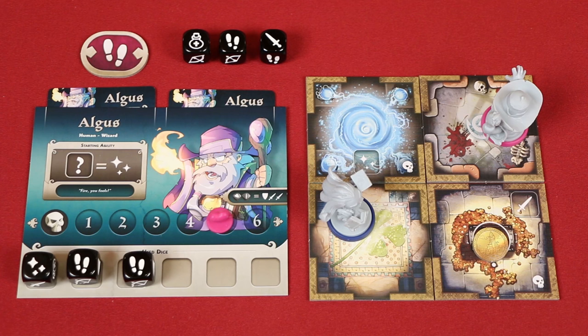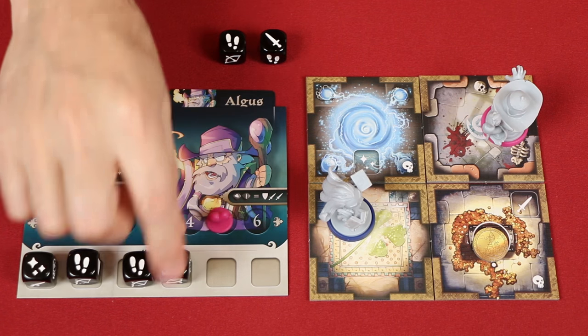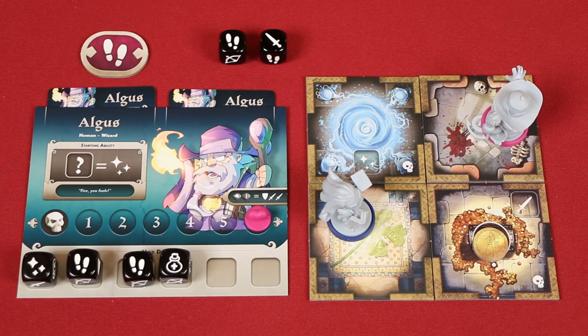Players can also take the Drink Elixir action by spending these elixir symbols, and for each spent, they can heal one wound. But remember, you may never heal yourself beyond this furthest space.